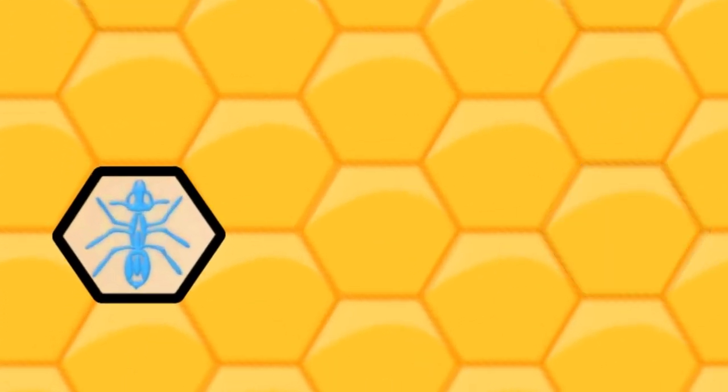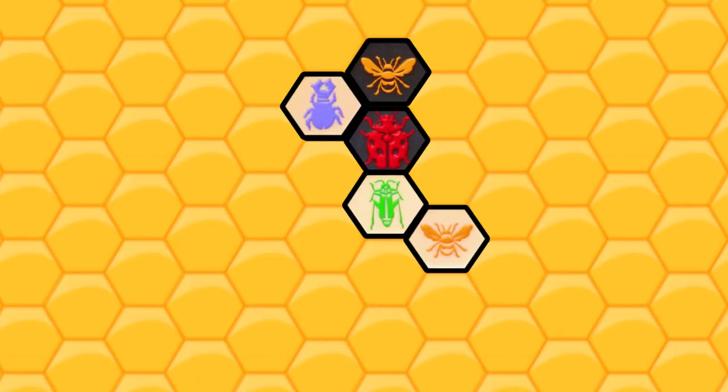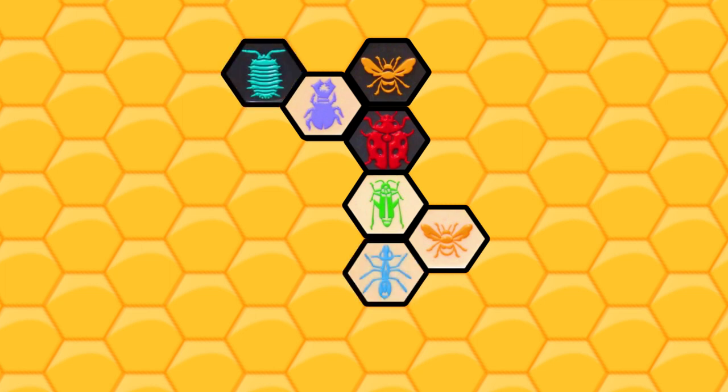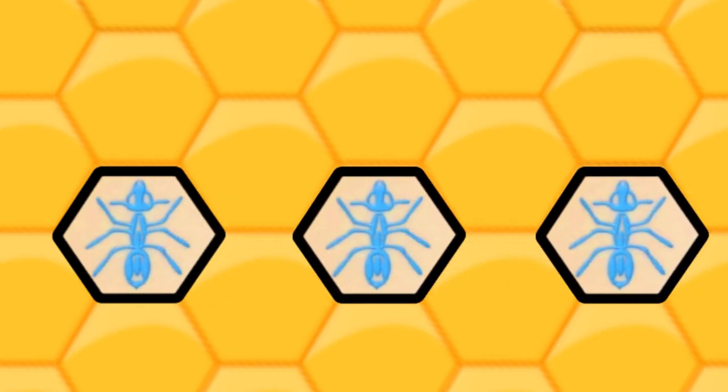I would consider the soldier ants the best pieces of the game, since they're nearly unrestricted in where they can move to. If I can spare the turn, I like to summon an ant just to wait around until I really want to lock down a piece on the other side of the board. These are definitely not pieces to waste, but with three of them, you'll feel like you never run out.